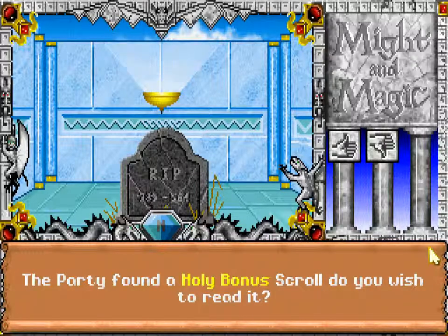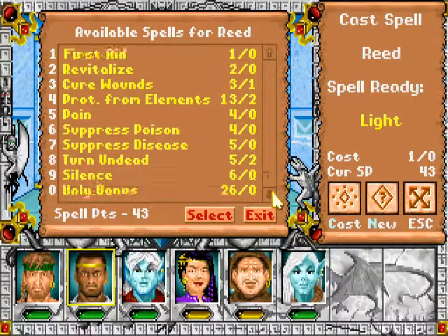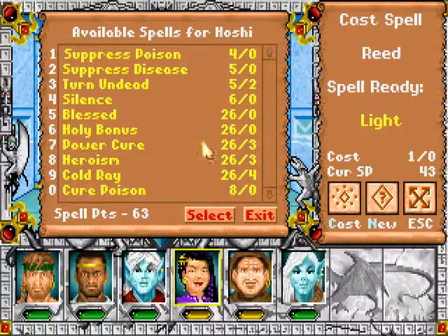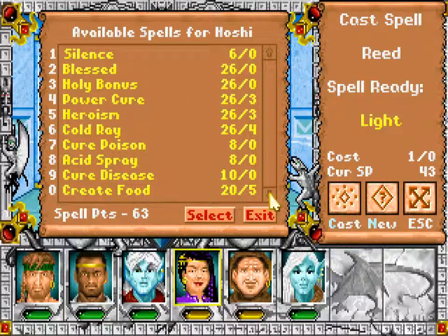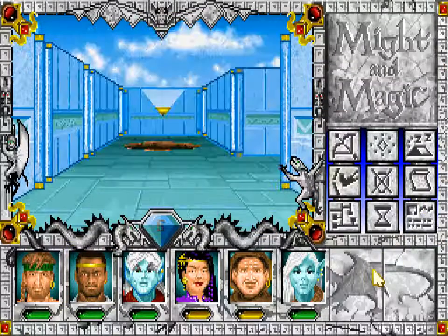Holy bonus is only a clerical spell, I think. Or can druids also use it? No. So that means I need to give this to Malcolm. He doesn't actually have any advanced spells like holy bonus. He just learned that, but he doesn't know heroism, power shield, and other things that can be cast on people. So yes, that is what I need.